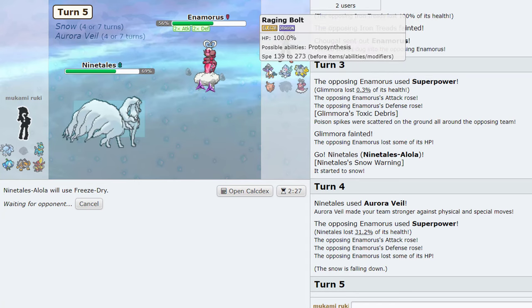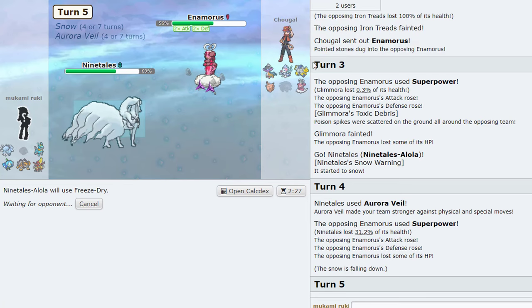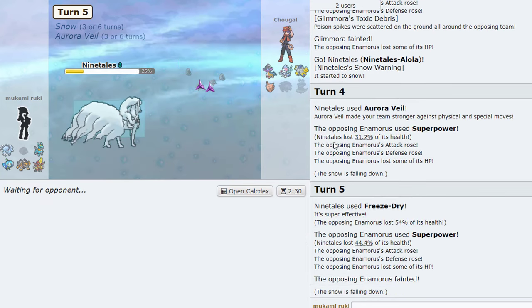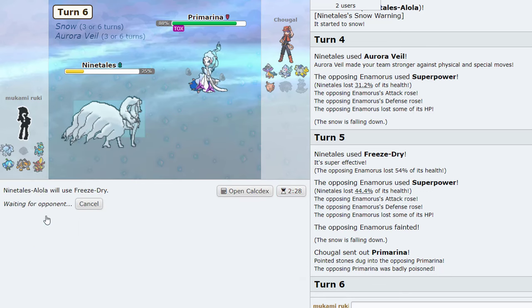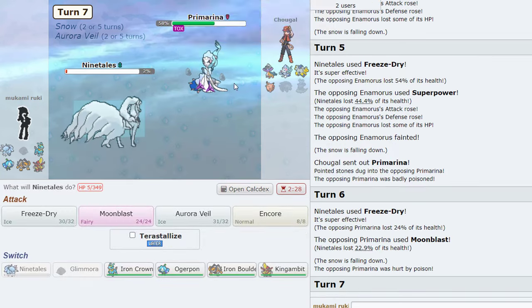Freeze Dry is super effective against Raging Bolt, pre-Tera. Iron Hands probably eats it up, Clefable probably also eats it up, but the Hands would be taking — oh my gosh wait, it lived! Nevermind, it died to Life Orb recoil. Ninetales is still alive, barely. He's gonna go into that — I think we just Freeze Dry this too. No point in saving Ninetales.